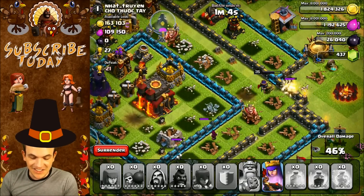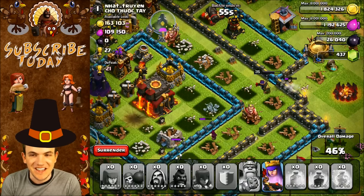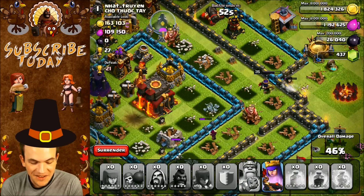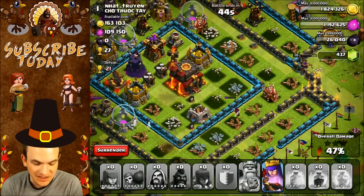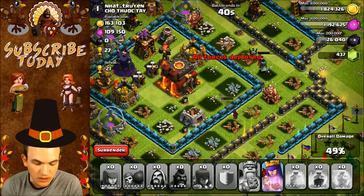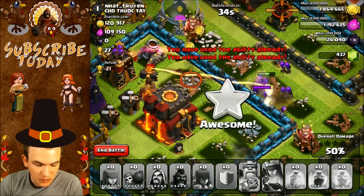She's going to attack the gold storage next — she's not even going to go there, we're not going to get the town hall. Look at the queen's AI, that is ridiculous. I don't even know if this wizard is going to be able to get it. She's going all the way around the outside. Every defense is cleared and we can't get to the center. There's 7,000 HP on the town hall — break that wall please.